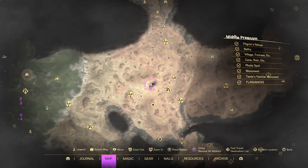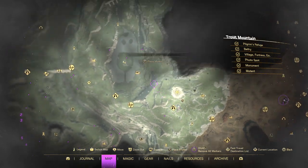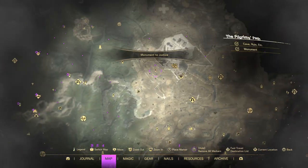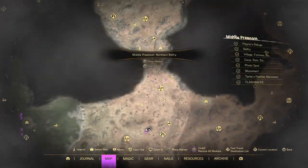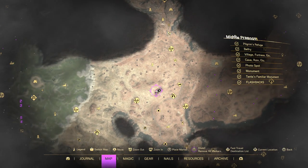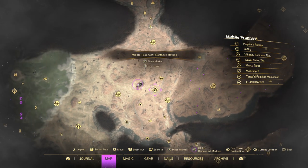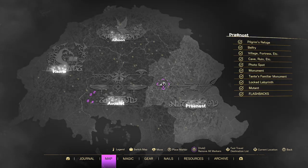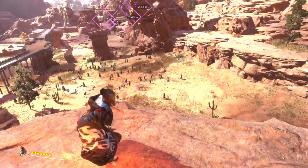Let me show you where we are on the big map. Zooming out a little bit — this is relatively early on in Pranos. The Northern Refuge is one of the earlier refuges, and if we look at the big map you can see we're sort of west-central Pranos.